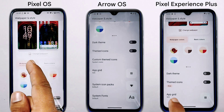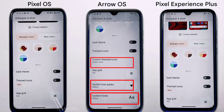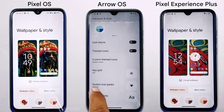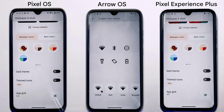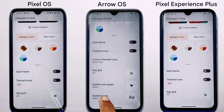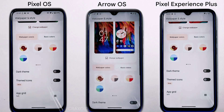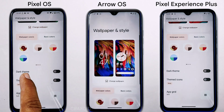Arrow OS allows you to customize icons, icon packs, and system fonts, making your device truly unique. If you prefer to change wallpapers frequently, Pixel OS and Pixel Experience Plus may be the better option. So which will you choose — a customizable look with Arrow OS or a classic look with Pixel OS and Pixel Experience Plus?